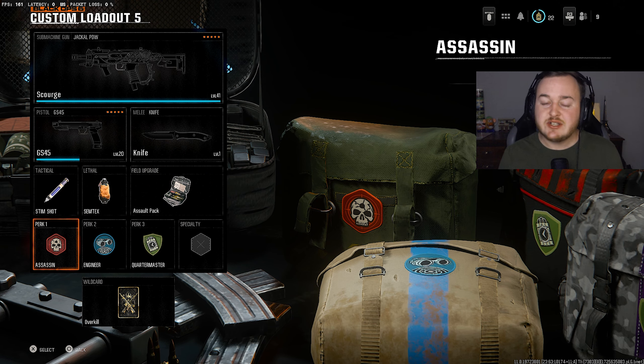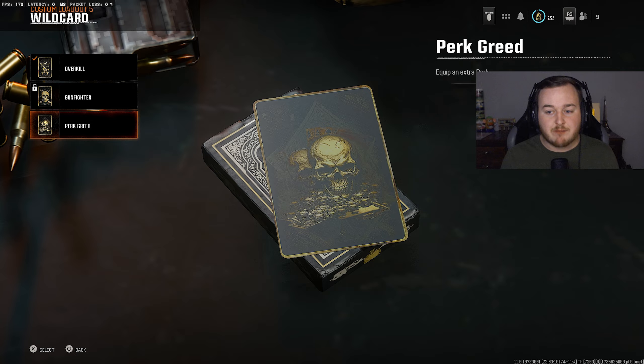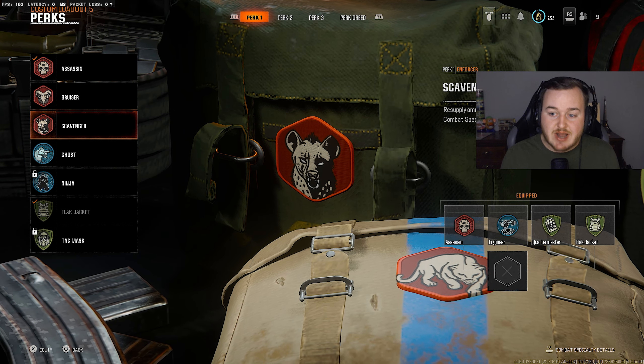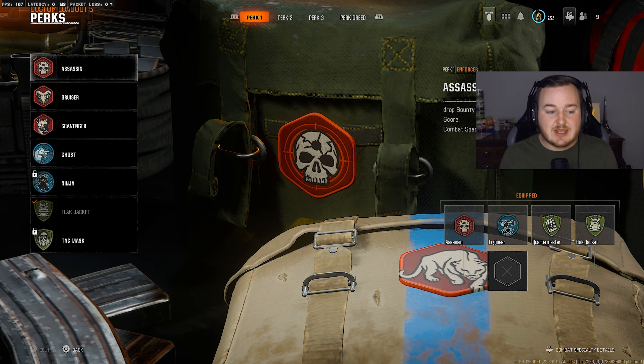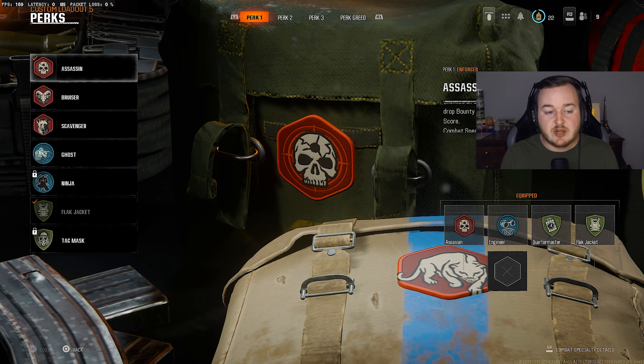For my perks, you can switch these up a bit. For my wildcard, I like to run Perk Greed to get an extra perk. For Perk 1, I'm going with Assassin instead of Scavenger since we have the Assault Pack. If someone's on a killstreak on the other team, they pop up on the mini-map, so you can take them out pretty quick — which is awesome.